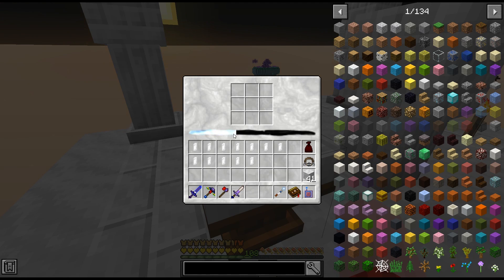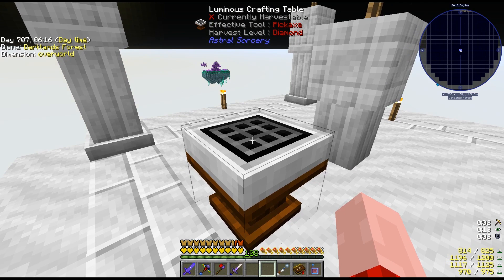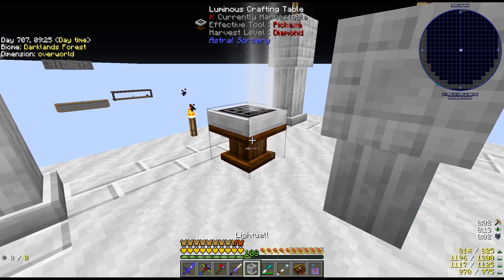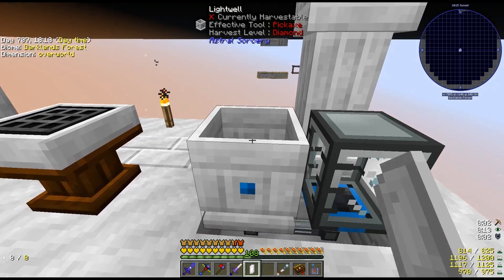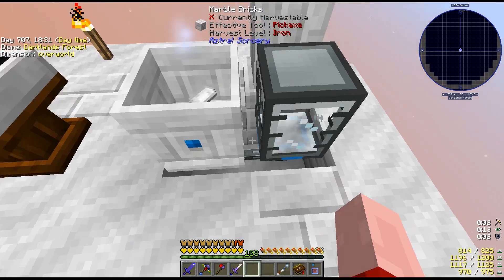The sun is rising and as it does, the amount of starlight available is diminishing, which is bad for crafting aspirations. I may need to wait for nighttime to craft the light well. Now I have the right recipe: three ruined marble, two chiseled, a rock crystal, two aquamarine. Right-clicked and got the light well. Now it's turning nighttime again and the collected starlight in my luminous crafting table is getting higher.